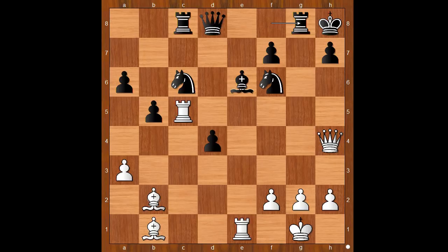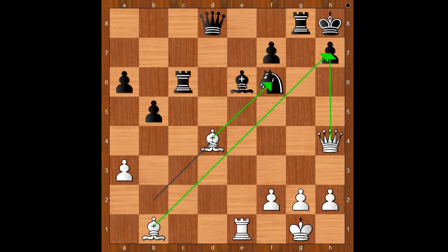The solution is to remove the defender: rook takes on c6 — the exchange sacrifice, removing the defender of the pawn on d4. Rook takes on c6, bishop takes on d4. It is quite tricky for black to defend now. Knight to g7, queen takes on h7 check.